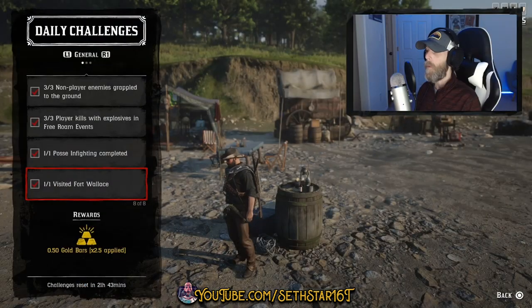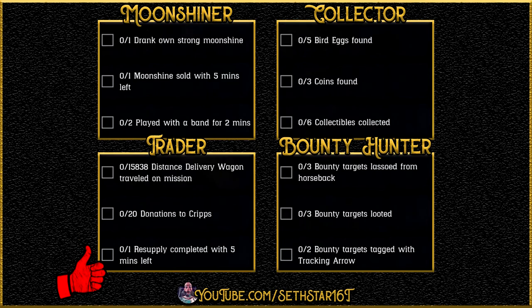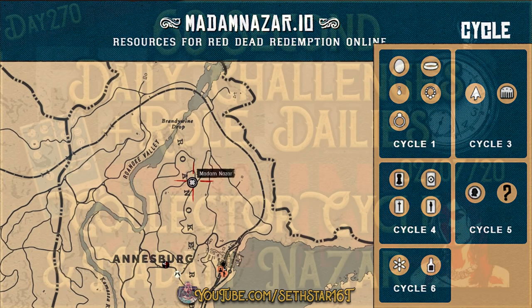Number 7: Visited Fort Wallace. I've highlighted it on the map for you — you don't even have to pass the gates. Here's a quick look at your level 20 roll dailies, collector cycle, and location of Madame Nassar.